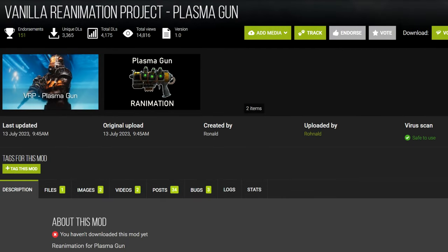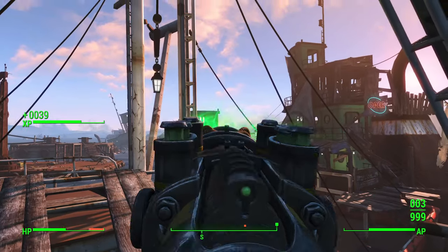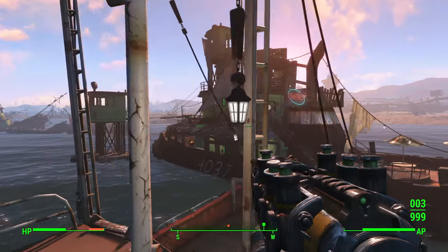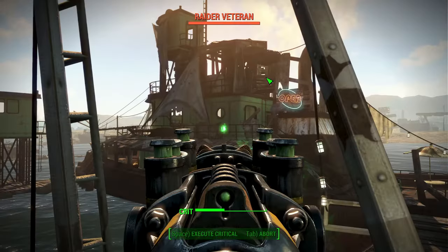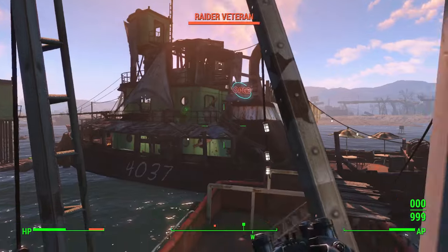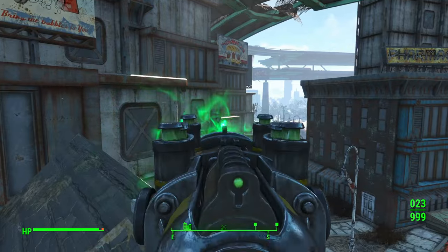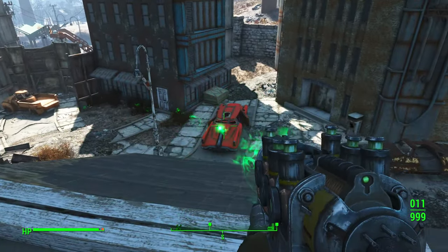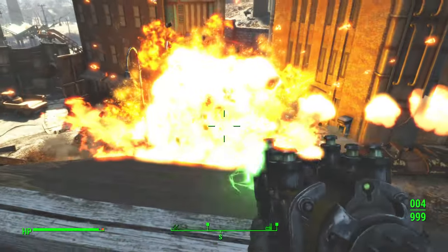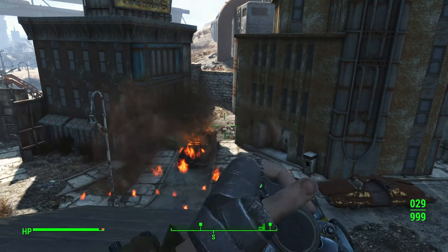Next, the only Plasma Gun reanimation mod out there — the Vanilla Reanimation Project Plasma Gun. This mod's Tactical Reload plugin will likely brick your save game, and the holster animation gets cut off way too early, which would be even more of an issue at a higher FOV. Otherwise it's a pretty fun animation set — I like how tactically reloading is slower than emptying the whole cartridge, which is very unique. But I cannot recommend this mod until it's fixed.